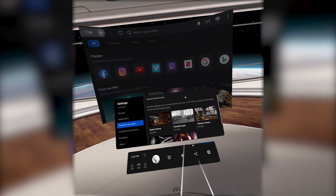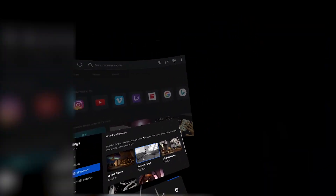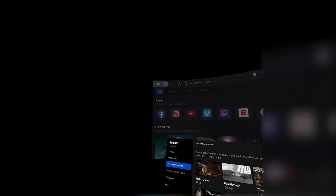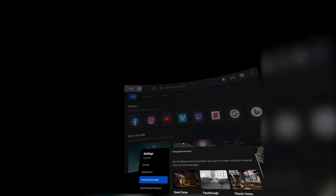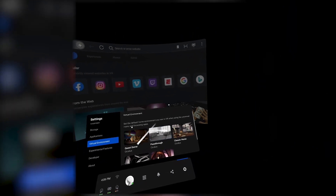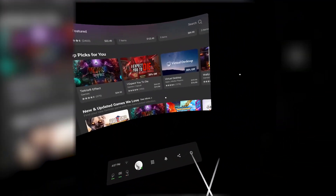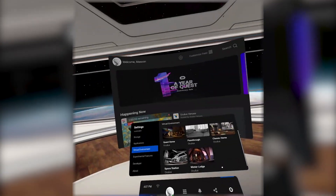The next thing we're going to go over is the virtual environments. They added one more besides the four — Quest Dome, Classic Home, Winter Lodge, and Space Station. They added pass-through, which just means whenever you're not in anything, you can be in your room. I find it kind of weird, and it's a bit distracting when you're trying to record a video — and a bit trippy. You can see your room, but I personally don't like it too much because the black and white contradicts with the black background for everything, making it really hard to see. My controllers are in front but my hands are behind. Let's turn that off and go back to Space Station — much better.